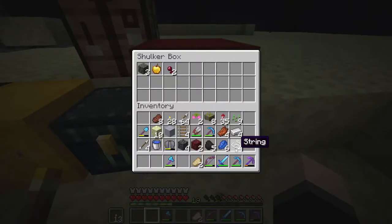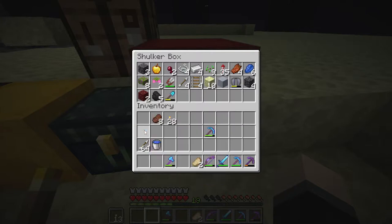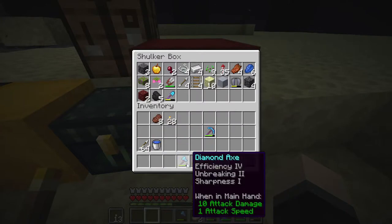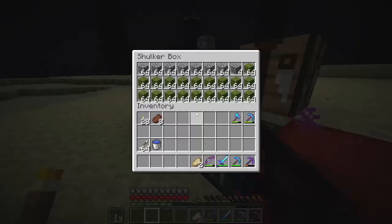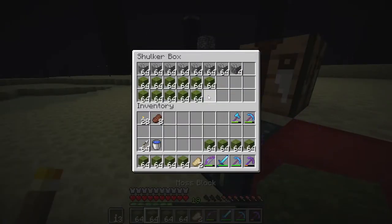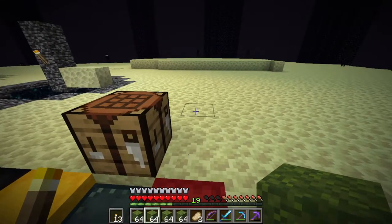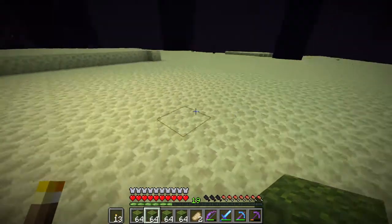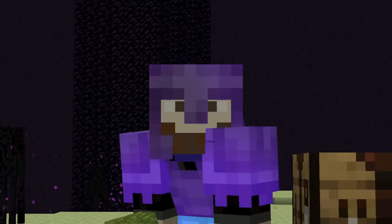I'm just gonna get rid of most of this inventory because we aren't really gonna need it in the End. I'll keep the arrows but everything else I do not need. There we go — I'm gonna get started filling up this inventory with moss and see how far I can get. For you guys, a little bit of a timelapse — let's get this thing started.